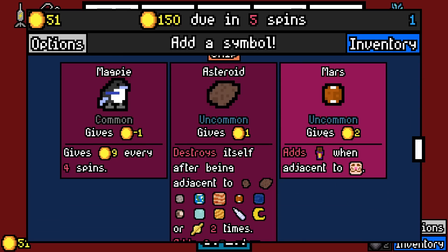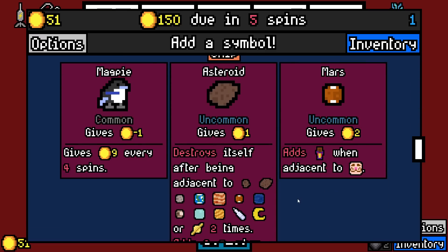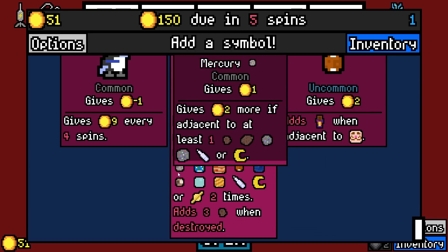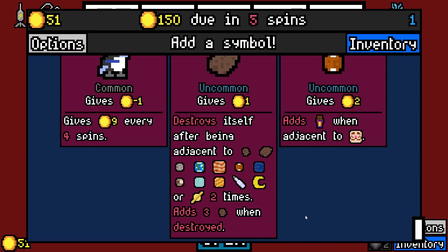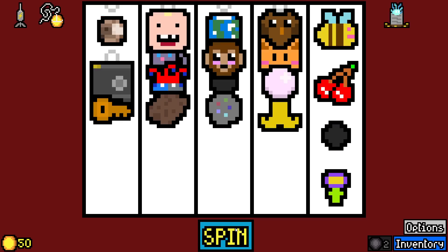Asteroid, Mars. Mars adds candy bar when adjacent to chef. Mars bars — understood. I don't have a chef obviously, but it's worth two on its own, it's not bad value. Asteroid — destroys itself after being adjacent to all these planets and such, twice. Adds three meteors which then also destroy themselves for ten. Was not adjacent to anything? Really? I'm going for the reroll even though I don't want to.